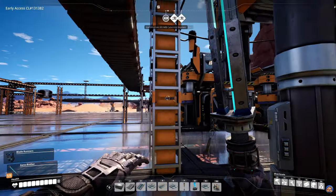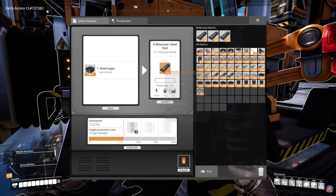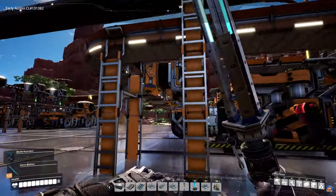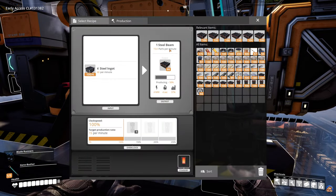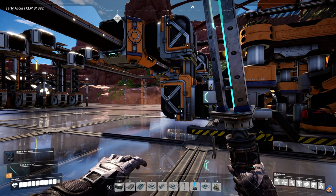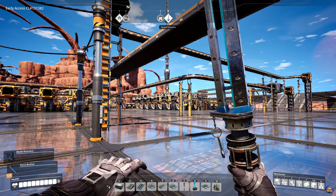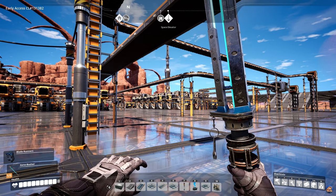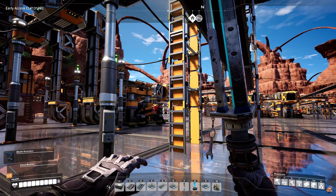This is the steel rod assembly — I have 10 constructors making 480 steel rods, which are actually iron rods. I'm not using a single one, so I might scale it down. These machines make steel beams — four machines producing 60 steel beams per minute, using 48 in those two machines. We're producing 240 steel pipe and using 100. We're producing 22.4 reinforced iron plates in the four assemblers and using 15 of those.